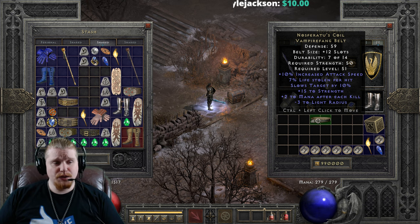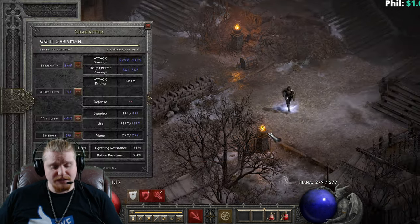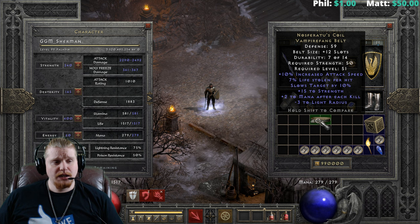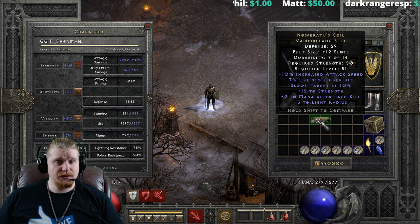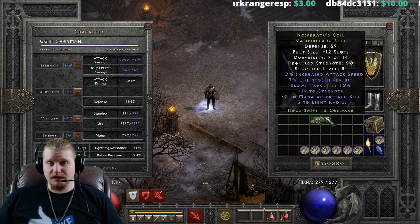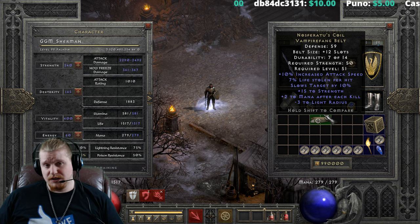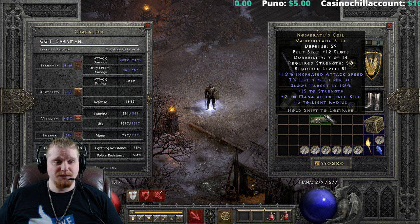We also have 15 bonus Strength on this particular item, which is pretty nice to have on any end-level piece of equipment, because that means you can put more stat points into your Vitality as opposed to your Strength. The belt also has plus 2 to mana after each kill, which can actually come in super handy for a lot of characters. If you're killing monsters regularly and you have a mana problem, this belt will make a huge difference. For instance, if you're a Javazon killing things relatively quickly but burning mana quickly, for every single cow you kill you would get plus 2 mana back, which is a relatively nice boon.